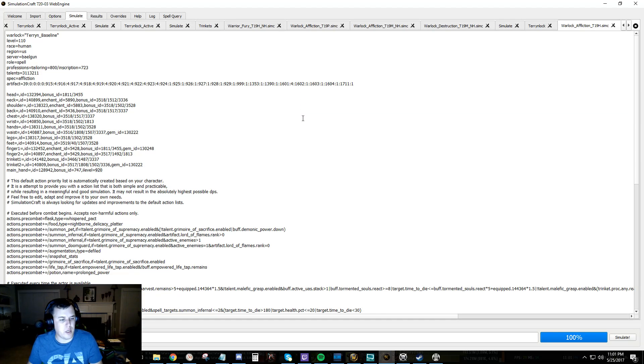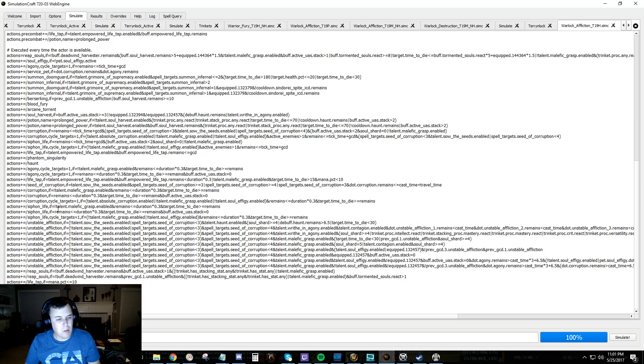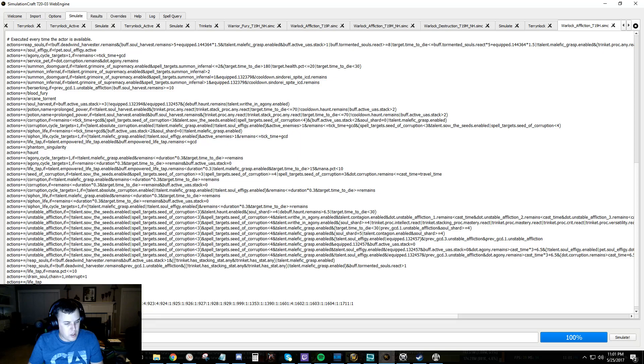Go to Control+F, search 920, and find it. There it is. So we're going to take this 4 and turn it into a 7. Actually, we're going to hold that at 4. What we're going to do is sim the difference. We're going to go down to our copy, call it Perdition 7 of 7, copy that string, and go to 7. Actually, we're going to go to 5 and then do one other thing.